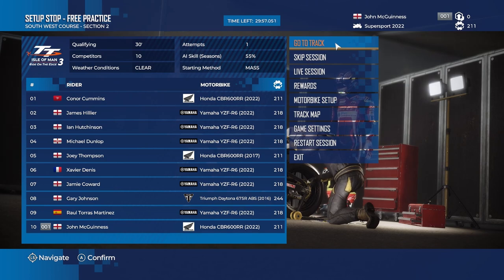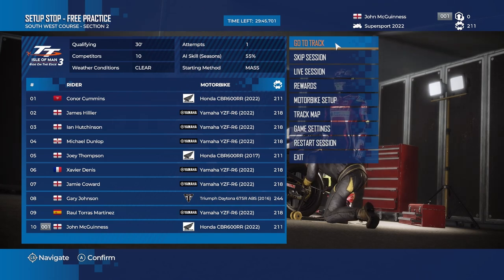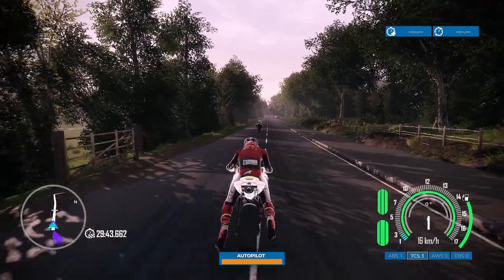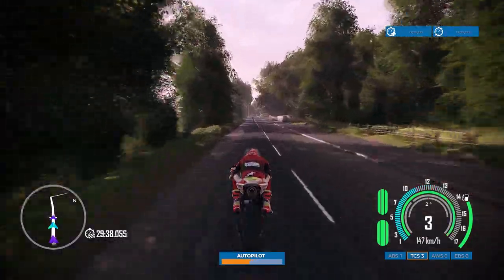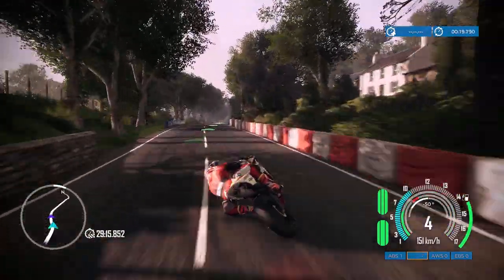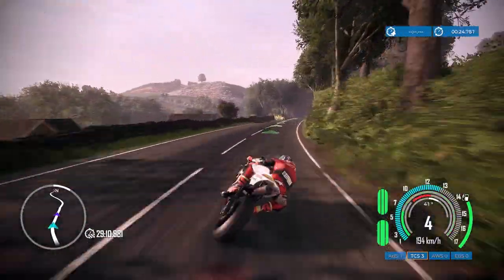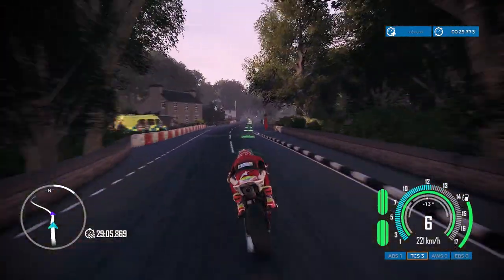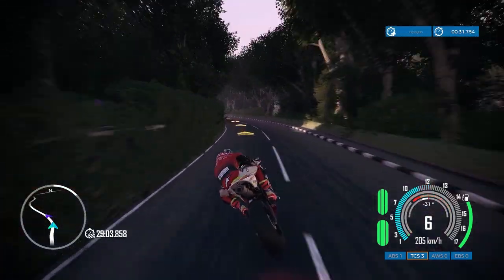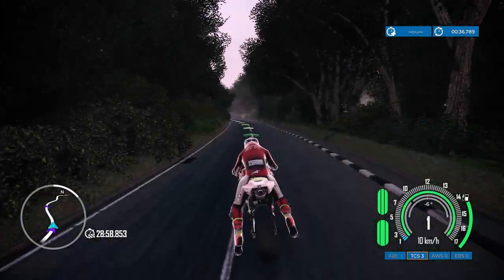We do have a free practice session, so I'll head out onto the track to learn it a little bit. It's not worth anything, but knowing the corners and how long the track is would be handy. I've got half an hour but I won't be doing that. One thing to mention: we've still got automatic gears on for this episode because there's a bug in the game that wouldn't allow shifting up off the line — the developers are apparently fixing it. And we've already crashed in free practice, so that's an amazing start.